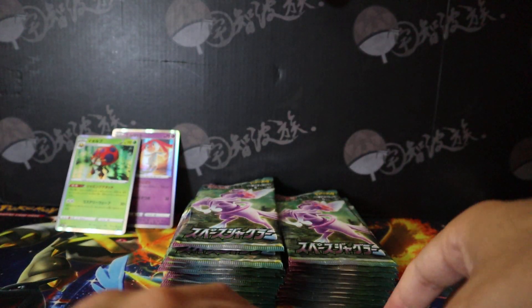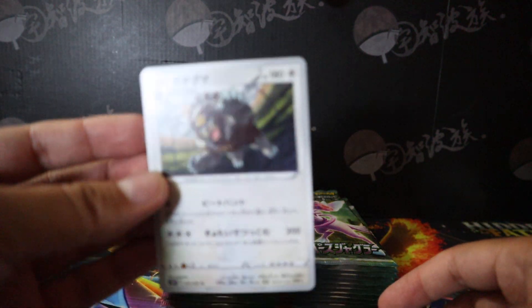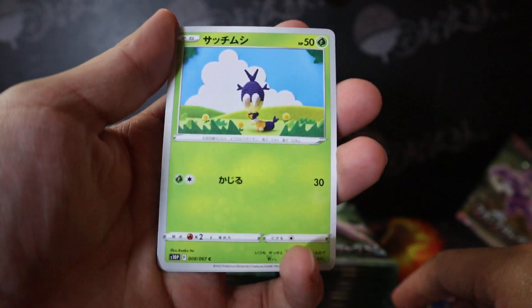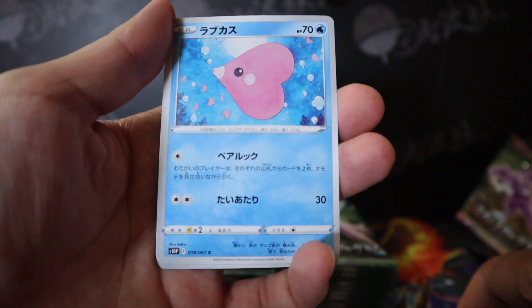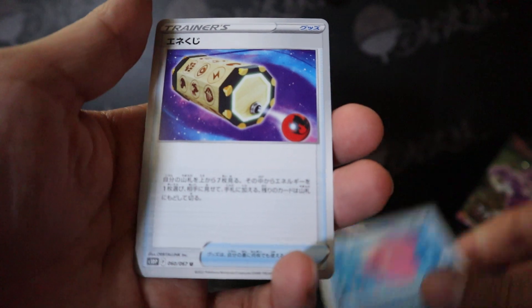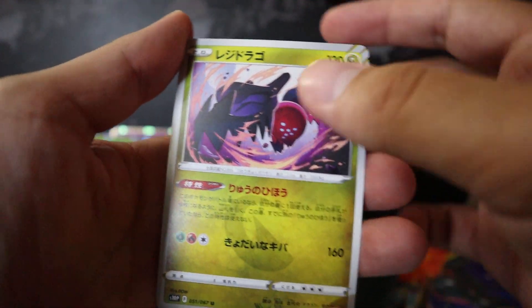Ursaring gets a third evolution and it's this Noble — I think it's a Noble Pokemon. Ursaluna. You get a lot of new Pokemon in this set. We get Makuhita. I don't know the name of this Bug Pokemon. Love Disc — they're always making a beautiful card for Love Disc. And Regidrago.